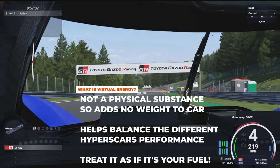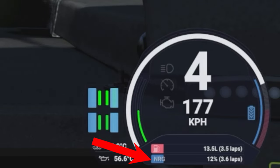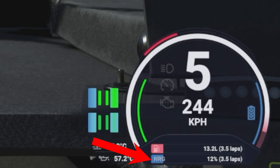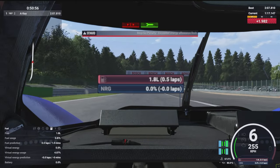Your virtual energy is represented by this blue bar on the bottom right of your screen, and it empties as you drive around the track during a race. A full bar usually lasts around 40 to 50 minutes, depending on the track that you're driving on. It's important to note that you cannot allow this bar to reach zero during a race — doing so will cause you to get a stop and go penalty.